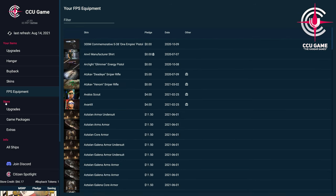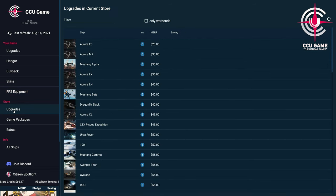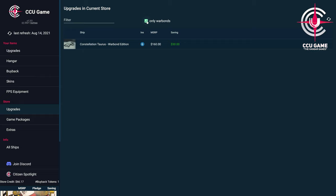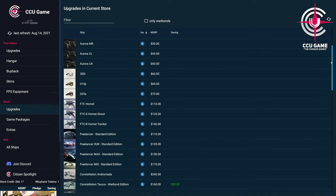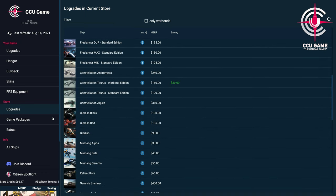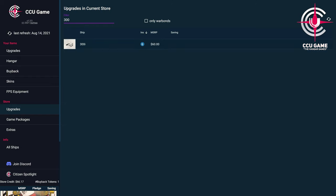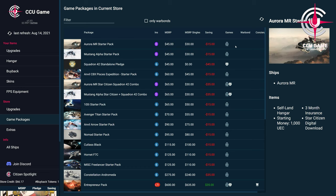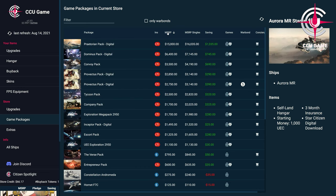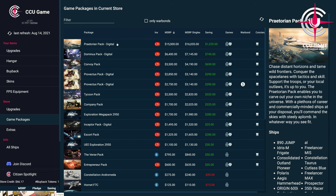Another special feature and not-to-be-underestimated help is the mirroring of the complete pledge store, where we also get event offers displayed which may be available only for a short time. Here are further improvements and expansions of the add-on planned, which can bring additional information such as special event marking. Because not only upgrades are clearly displayed without us having to fight through the upgrade menu, but also all game packages, where again, depending on the activation in the pledge store — including the ability to access concierge packages as a concierge member — all available packages are displayed with the corresponding content.